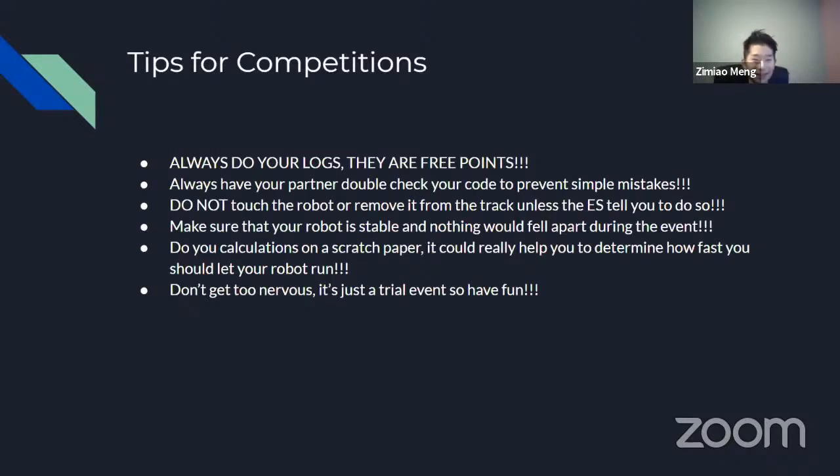You should not touch the robot or remove it from the track unless the event supervisor tells you to do so. This is very important. If you remove your robot from the track before the event supervisor tells you, they might not have finished measuring all the measurements they need — for example, time, distance from the target point, and all the gate bonuses. Even if you had a good run, it may not be qualifiable. So just remember: don't touch or do anything to your robot unless your event supervisor tells you to.